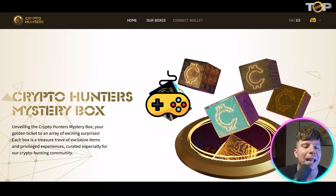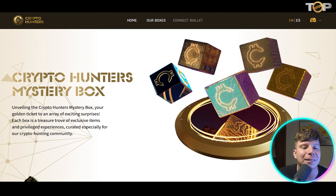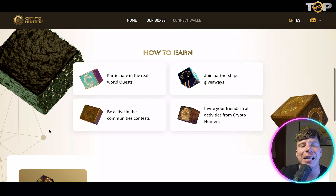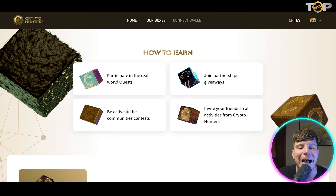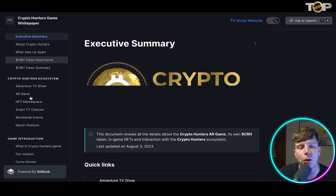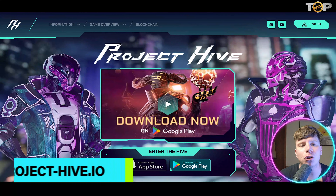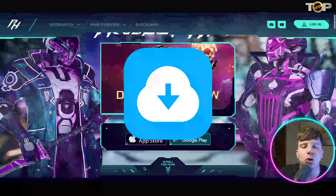Their most famous thing right now is their mystery box. You can get the Crypto Hunters mystery box with a golden ticket — it's a treasure trove of exclusive items and exciting surprises. To get one, you can participate in the World Quest, join partnerships and giveaways, invite friends, and be active in community contests. If you want to check out the white paper, simply click the link and it will take you straight there. Please do your own research.